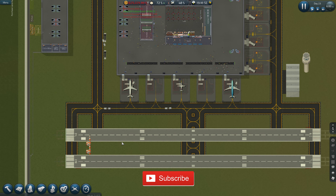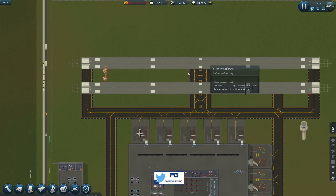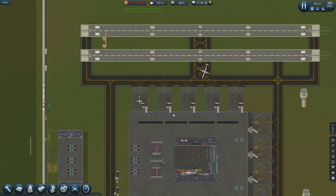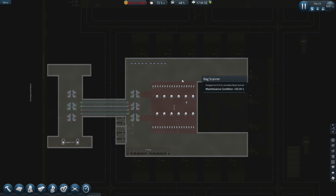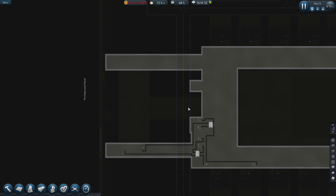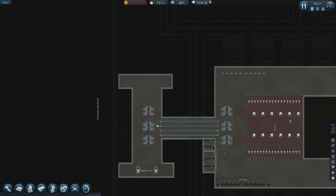Hi guys, welcome to Penfold Gaming for another episode of SimAirport. If you missed the last episode, we added two new runways, one on each side, so that's now in place and we should start seeing more flights coming in. In today's video we're going to look at this ticketing area over here and work on the baggage claim area for this side. So let's jump right into it - we're going to try and replicate what's on the other side, it might look a little bit different but that side is a little bit messy anyway.